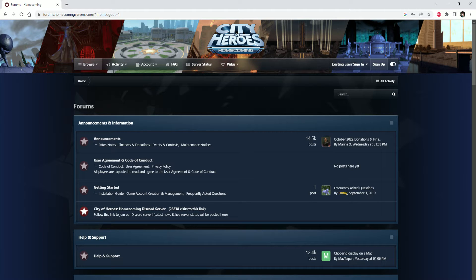First, we go to the website forums.homecomingservers.com. Once we're on their website, you want to create an account, so you would click to sign up.